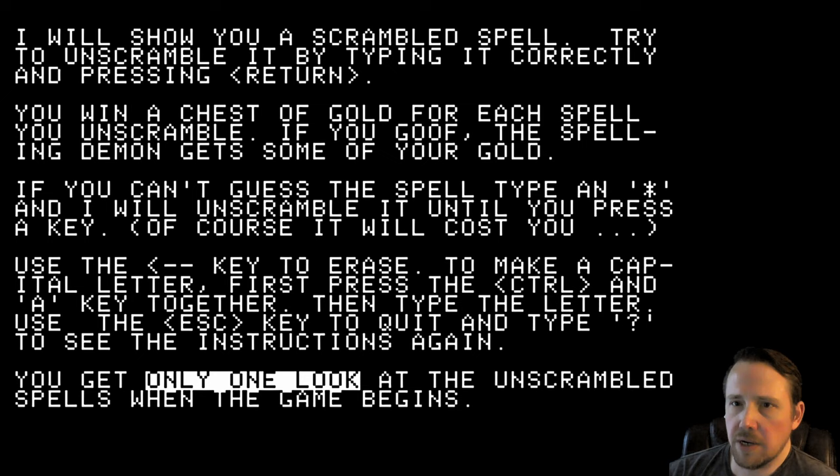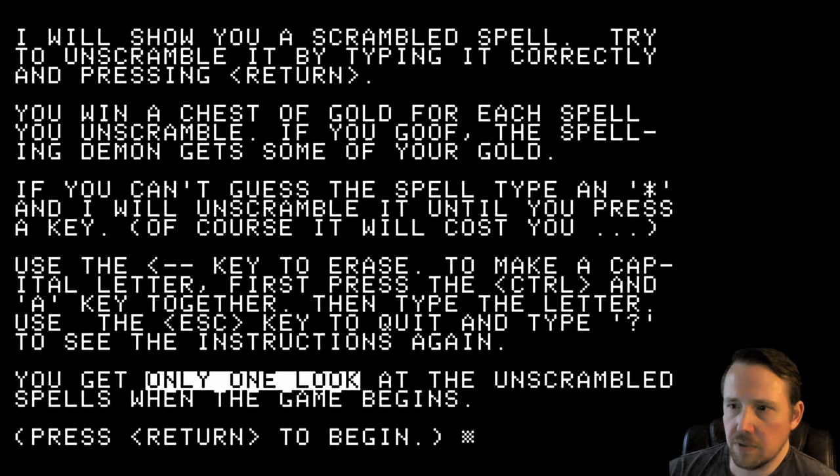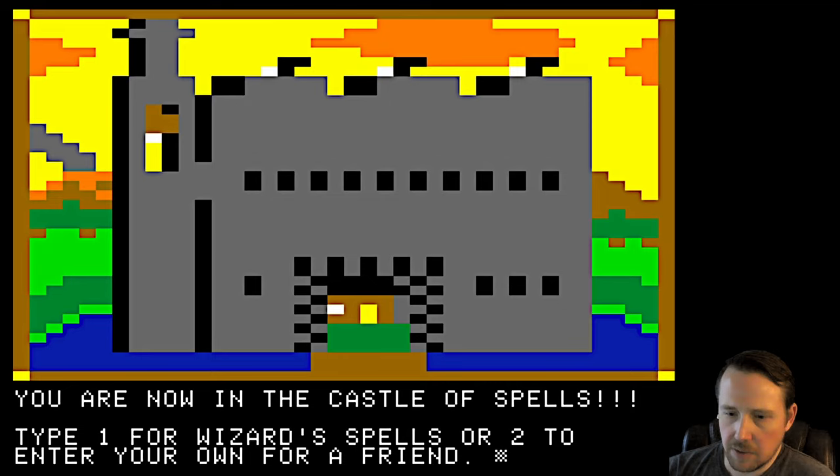I will show you a scrambled spell — try to unscramble it by typing it correctly and pressing Return. You win a chest of gold for each spell you unscramble. If you goof, the Spelling Demon gets some of your gold. You don't want that. If you can't guess the spell, type an asterisk and it will unscramble it until you press a key — of course, it will cost you. Use the left arrow key to erase. To make a capital letter, first press Control and A together, then type the letter. Use the Escape key to quit and type question mark to see the instructions again.